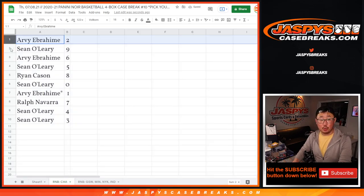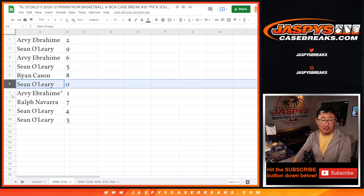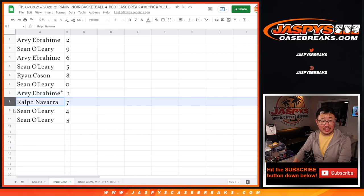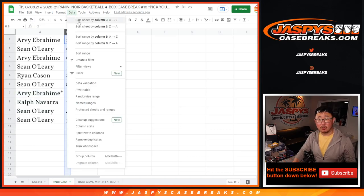Arvi with two, Sean with nine, Arvi with six, Sean with five, Ryan with eight, Sean with zero, Arvi with one, Ralph with seven, Sean with four, and three. Sort by column B.